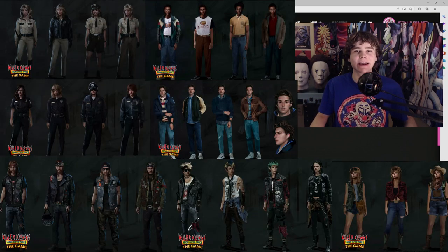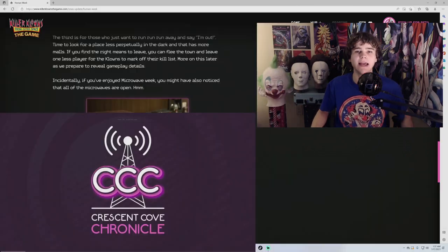For character customization, you can change your character's skin tone, body type, and clothes. You can even choose and style your hair according to the options that they give you.